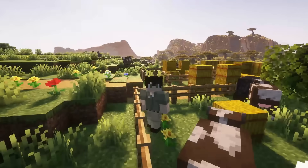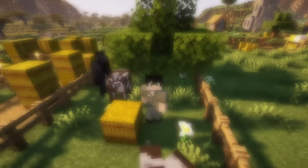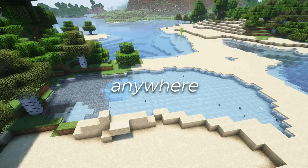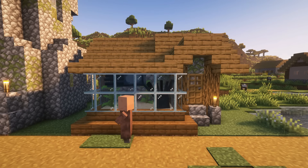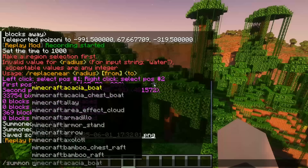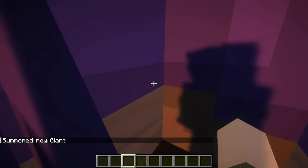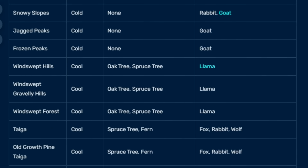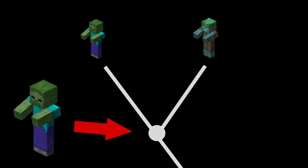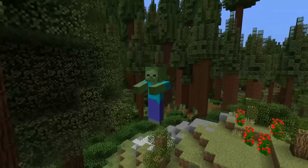First, let's address the mobs that, using real-world ecology terms, are either extinct or extinct in the wild. In conservation biology, extinct means no individuals are left alive anywhere. Extinct in the wild means a species only survives in captivity or artificial environments, with no natural populations remaining. First up, the giant zombie. You've probably seen them in creative mode or with commands, but in survival they don't exist. No biome lists them in the spawn code, so they can never appear naturally. They might represent an ancient relative or primitive zombie form — maybe they roamed prehistoric, now lost biomes — but today they're completely wiped out. This is true extinction.